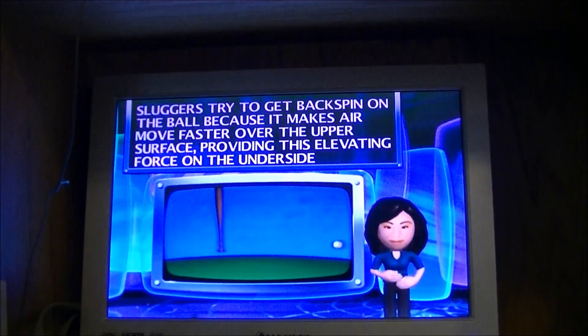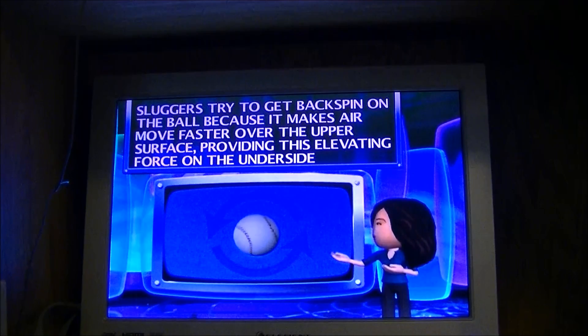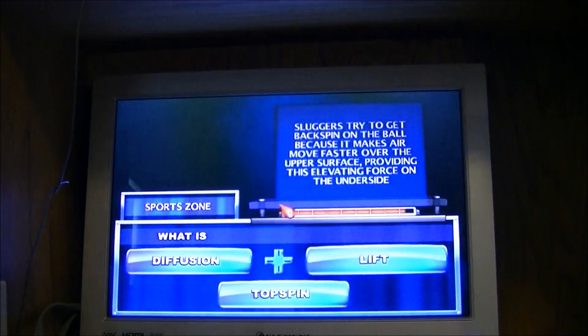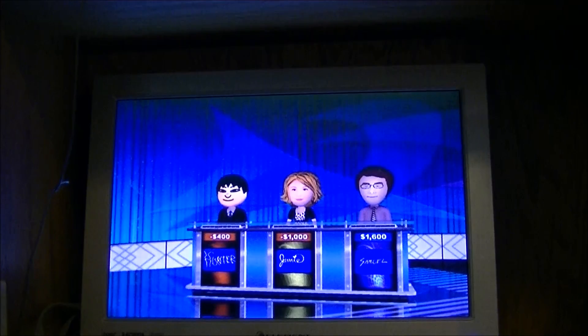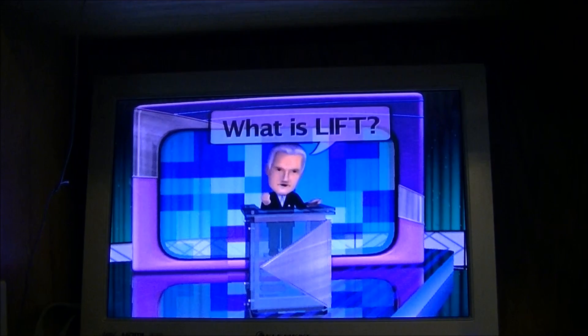Sports for 400. 'Sluggers try to get backspin on the ball because it makes air move faster over the upper surface, providing this elevating force on the underside.' I guessed topspin — I really got it wrong. The answer we were looking for: Lift. Come on.